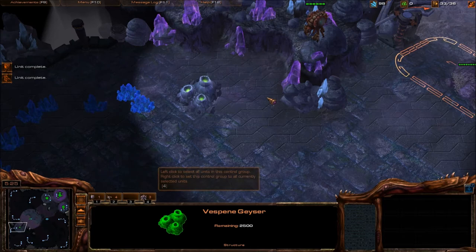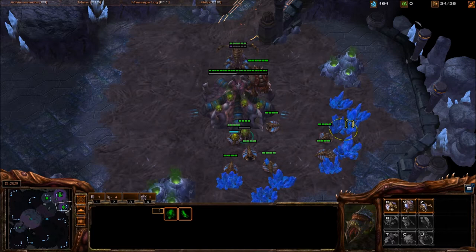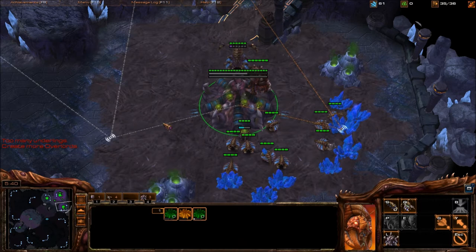Notice I haven't thrown out any gas geysers yet, because if he does any pressure before his Warp Gate tech finishes, I can hold with no speed lings — easy. I'll start my third queen and make Overlords.